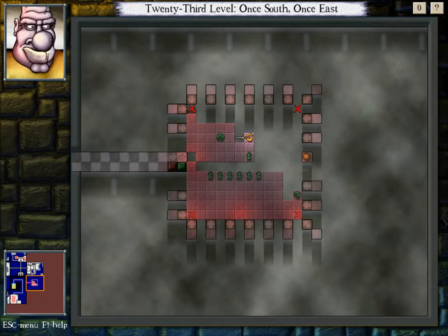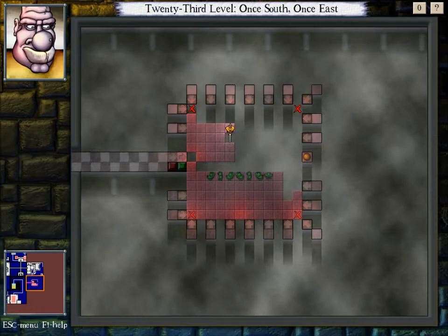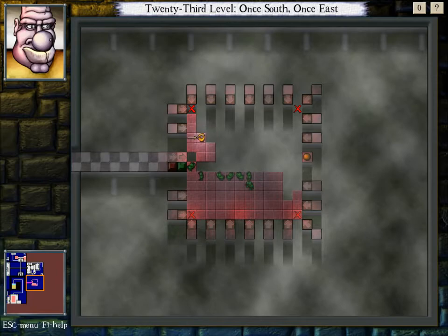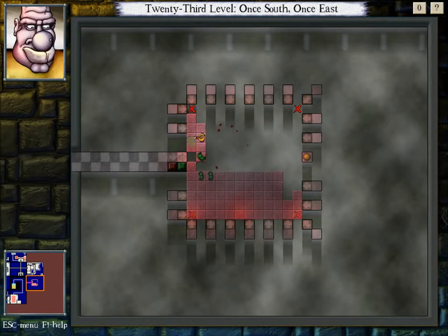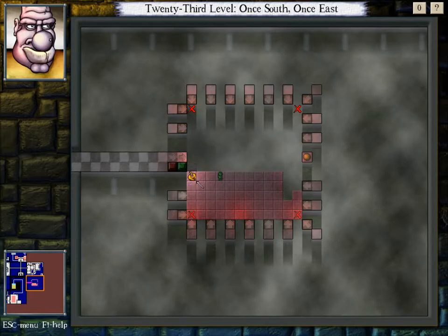We can redo what we did here — flood the goblins right there. We can even go really far into it, and go something like this. There we go. I think this seems to work really nicely. Now that we've got one goblin, we pretty much have full control over where he goes. And we cleared the room.